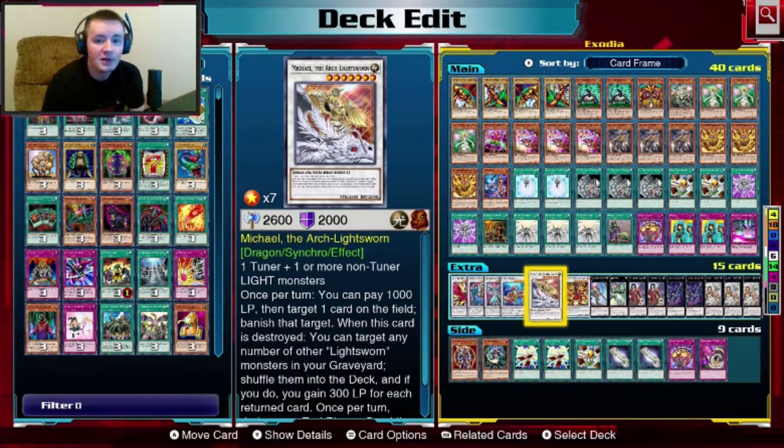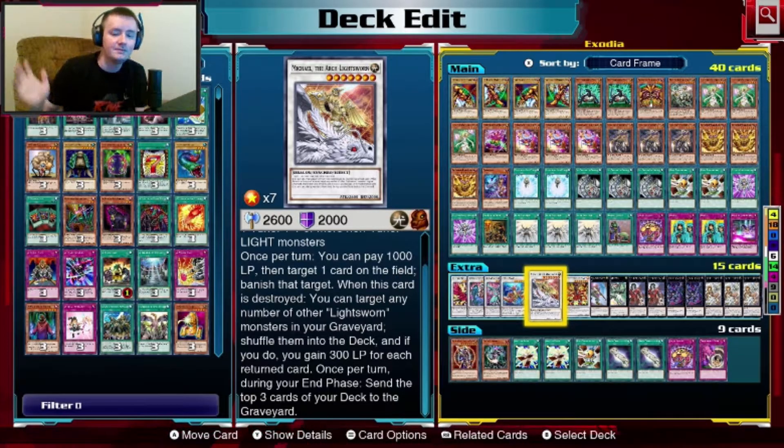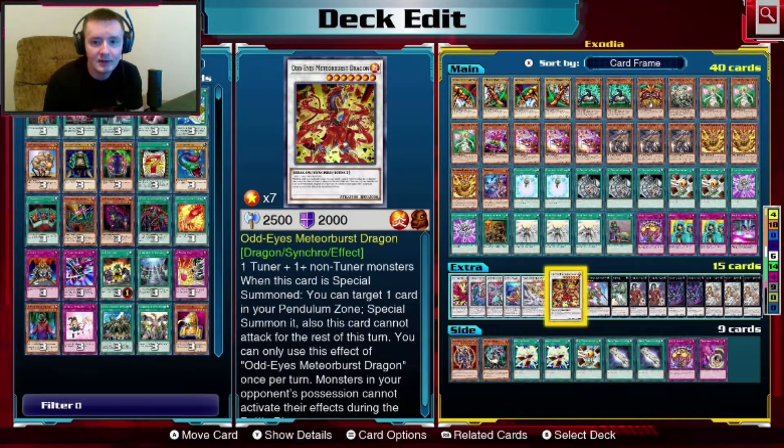Michael the Arch-Lightsworn: once per turn, pay 1000 life points to target a card on the field and banish it. You can also target any number of Lightsworns in your grave, shuffle them into your deck, and gain 300 life points for each one. During the end phase, send three cards from your deck to the grave.